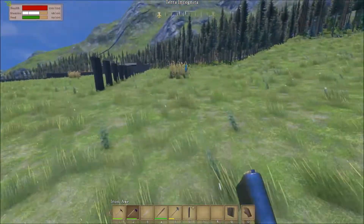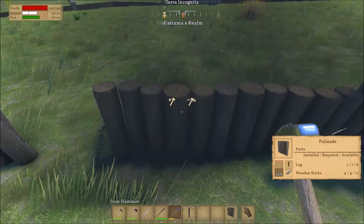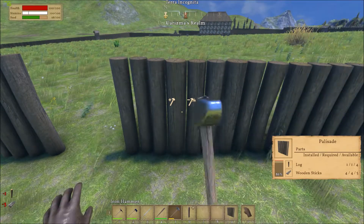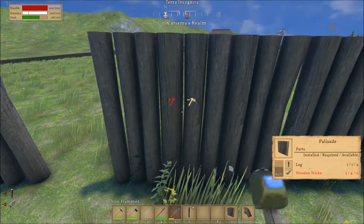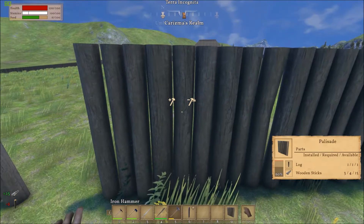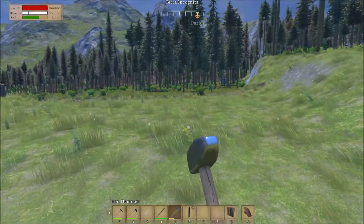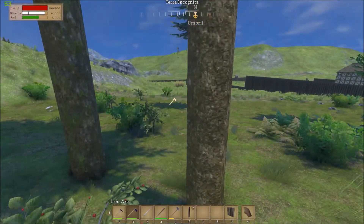I'm gonna start coming and helping you upgrade these now. I don't know how far I need to go on my side - I need sticks and logs so I'm gonna chop, and then we can meet this up. We could always extend this, it's easy enough to extend. I like where it is at the moment. The fence gives it a bit of character. If we need a little bit more space while we're building we can always increase it - no big deal.